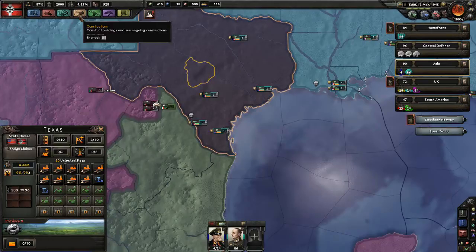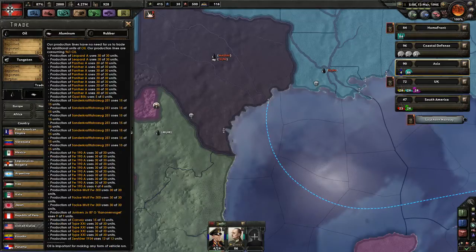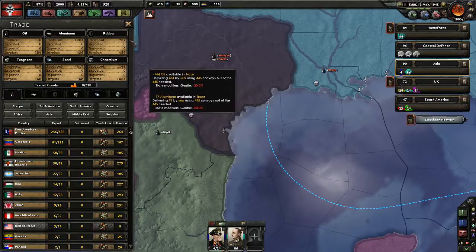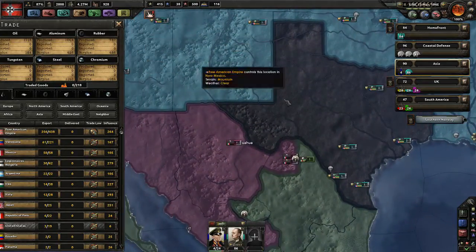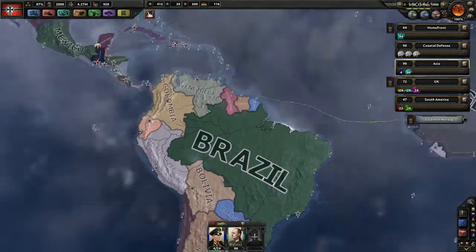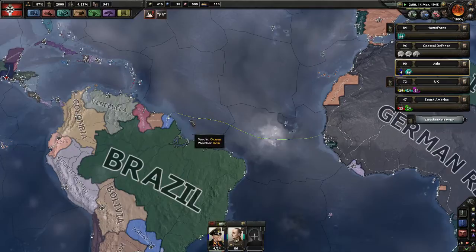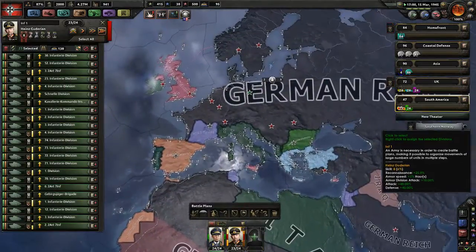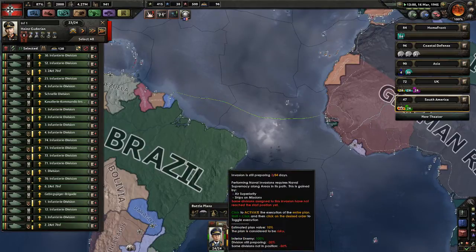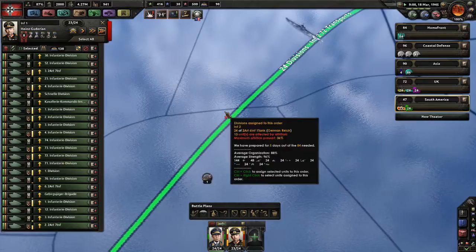Good morning America! That brings me to the only thing we didn't check. We're not importing anything — we have a surplus of everything, like a thousand of each resource. We have everything we need. So we're mainly gonna focus on the UK invasion now. We do still want Venezuela though. The invasion force — 24 divisions — is that fine? Yes, 24 divisions, fine.